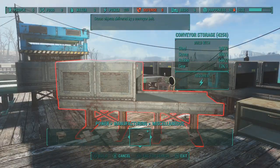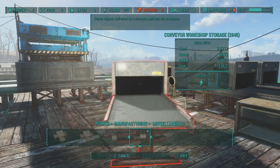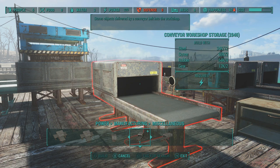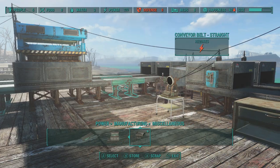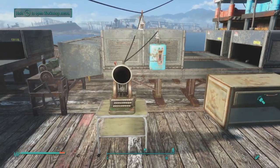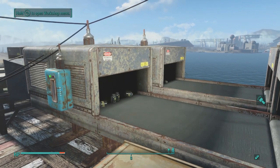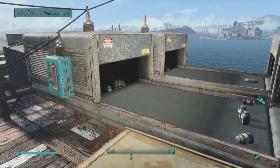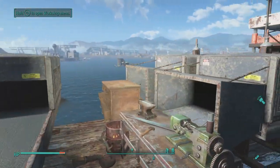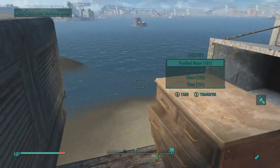There's also a difference between the two storage options you get. You have normal conveyor storage, which functions like a container, and conveyor workshop storage, which stores everything that goes into it directly back into the workshop. That's how you can set up infinite loops — break down components, sort things out to a builder or loom for specific items, and everything else goes back into inventory to be sorted again.